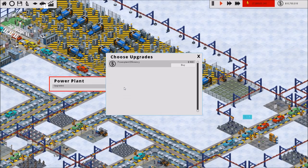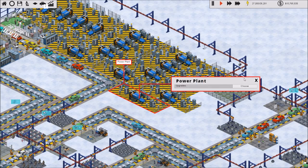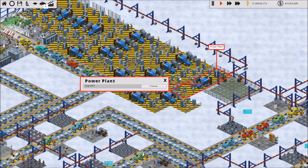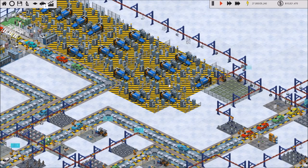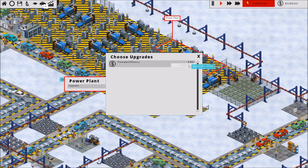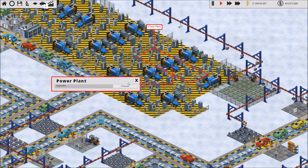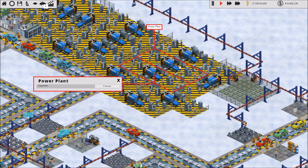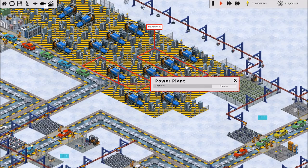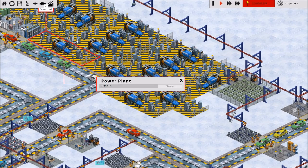I didn't realize you had to actually upgrade your power plants. Yikes, that is going to be a lot going on here. Why am I not able to click on these the way I would like? Alright, close that down. So if this isn't giving me additional power, what are these power plant upgrades doing? Because I thought it would just give me more power from them. I don't know.